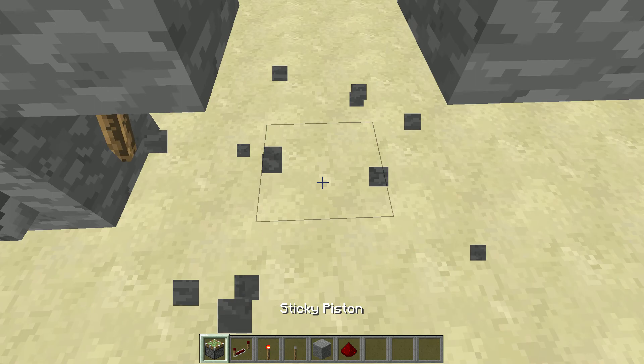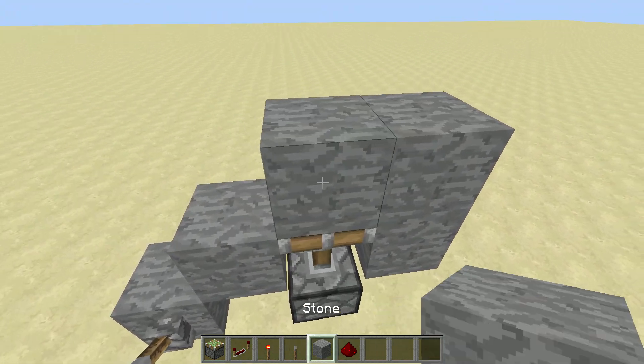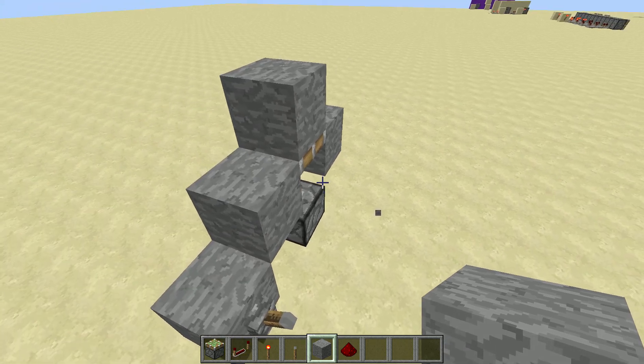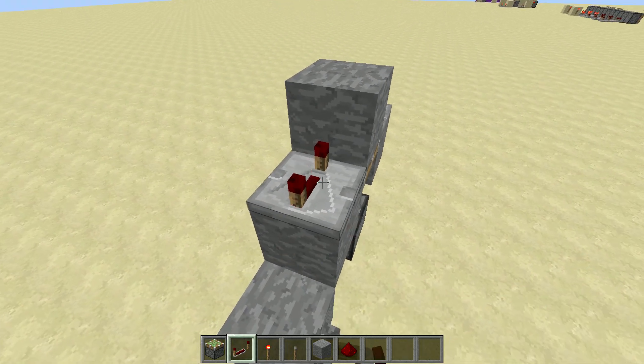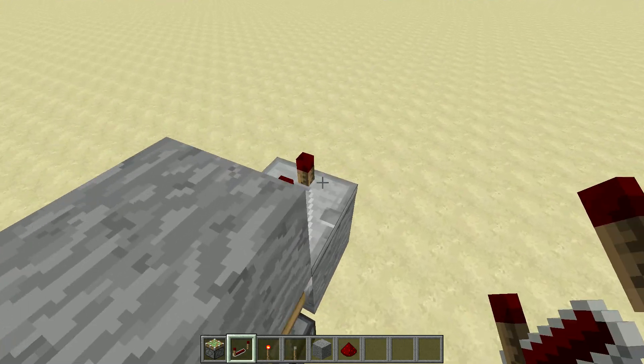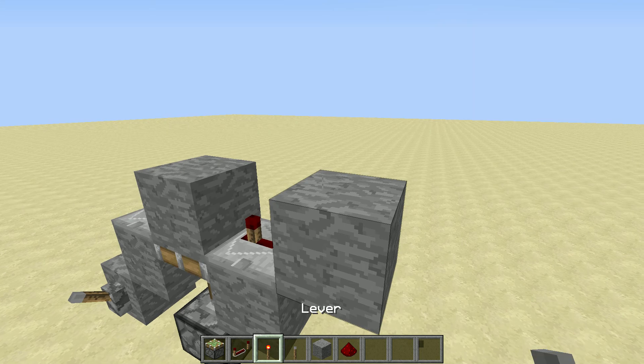You're going to want to place a torch here, sticky piston like that, block like that, repeater here, repeater here. Set this one to 4, set this one to 3.